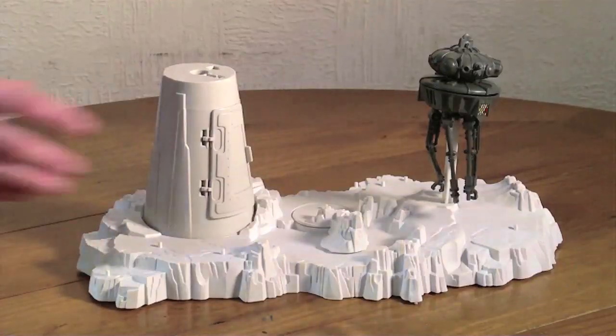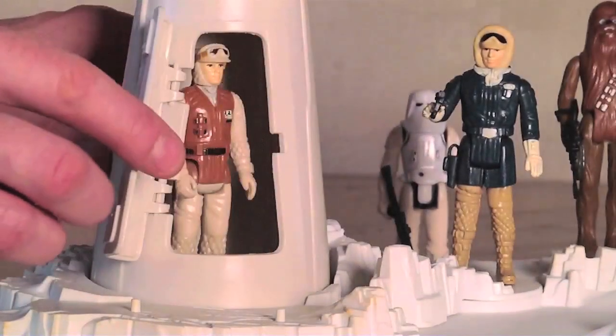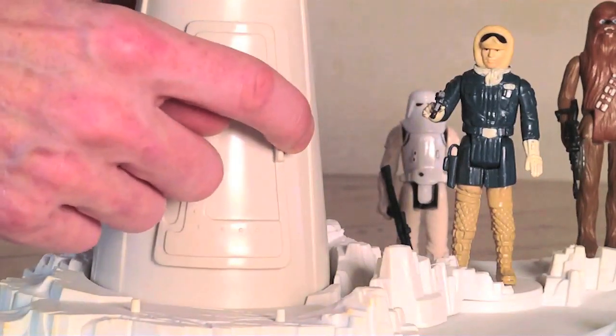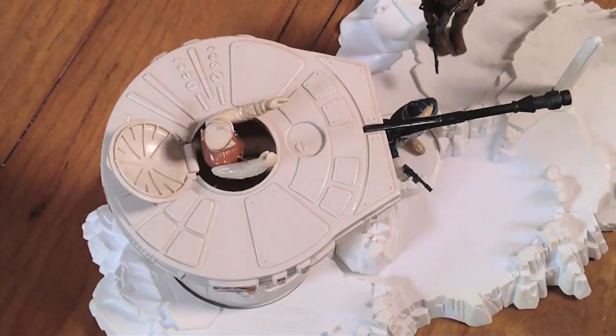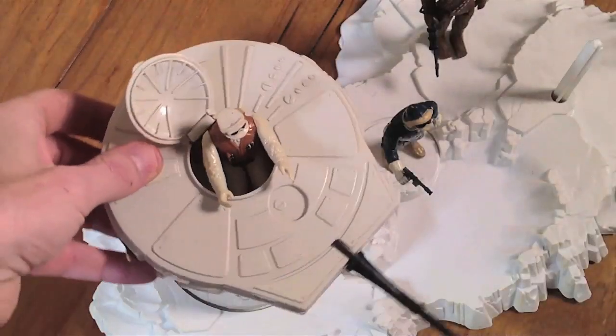Now let's see how the turret action features fare up. We can swing open the turret door and place an action figure inside. There's nothing really special in there, but I guess it's nice and warm. Flip open the top hatch and slide in your figure, and blast your clicking sounds to the oncoming Imperial walkers.